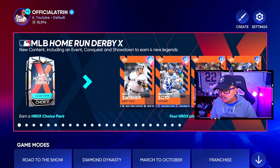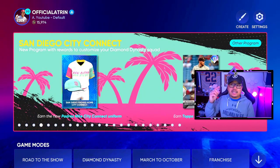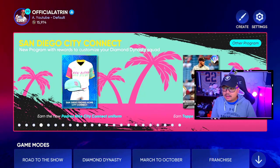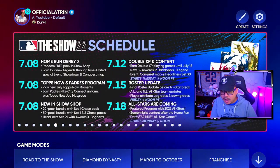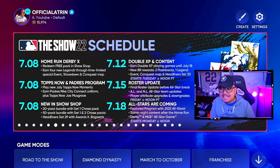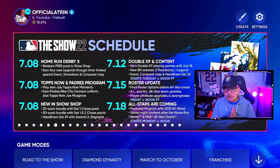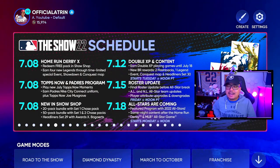I'm sure we're going to be getting more HRD X packs soon. We've got Xander Bogaerts in set 29, and San Diego city connect is in today with a 93 Joe Musgrove — really cool. Updated double XP content on the 12th, new BR rewards, two flashbacks and a legend event, another conquest map on the 12th, headliner set 30, a roster update on the 15th, and on the 18th all-stars are coming — featured program with 2022 all-stars, with all-star game starting Monday at noon PT.